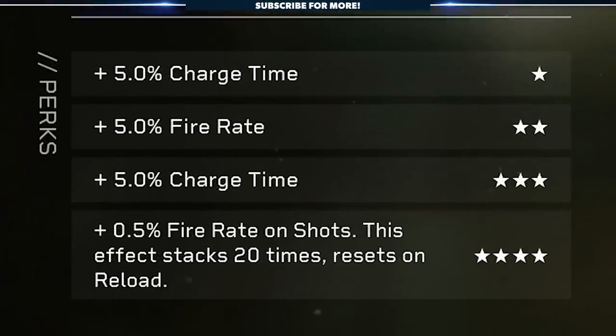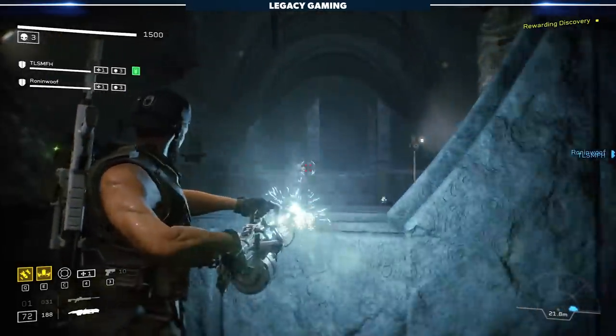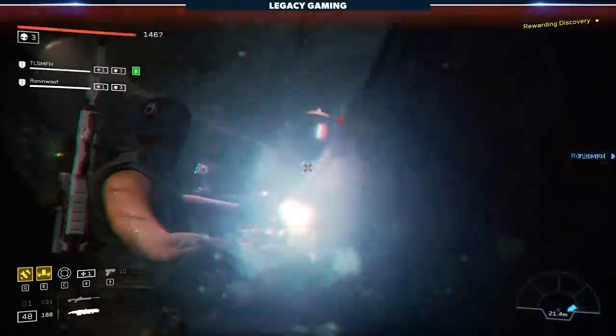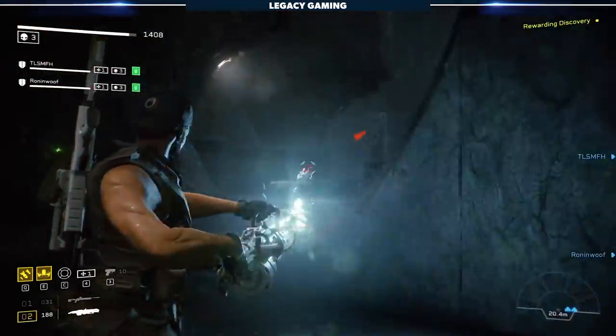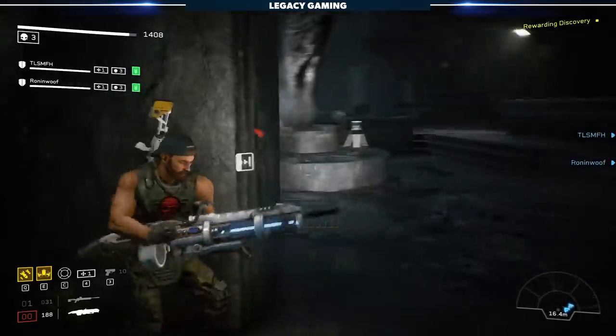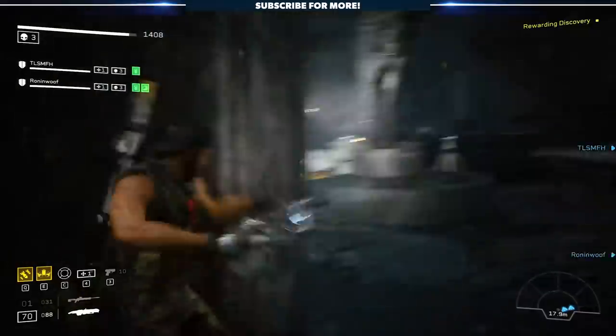In terms of star perks, we've got increase to charge time, increase to fire rate, another increase to charge time, and then plus 0.5% fire rate on shot — this effect stacks up to 20 times, giving us a total of plus 10% fire rate at max stacks. That's not bad at all. You're going to increase that fire rate, which is a good thing because the L59 minigun actually has a lower base fire rate than the smart gun, so these boosts get you more in line with what you'd expect if you're used to the smart gun.